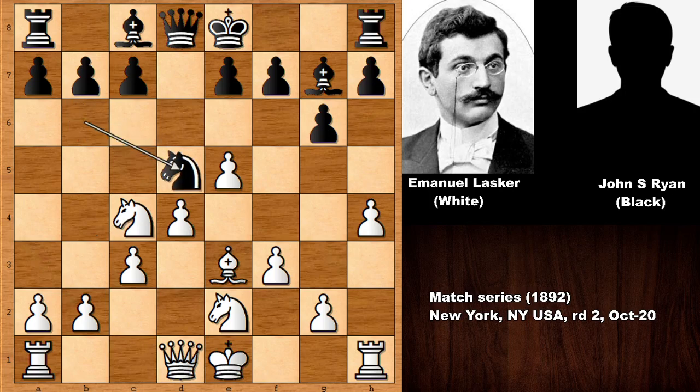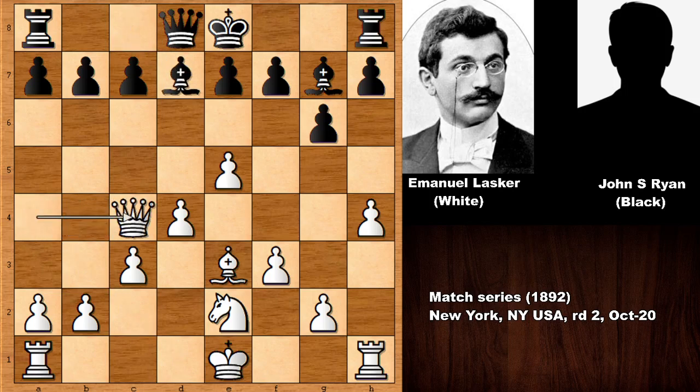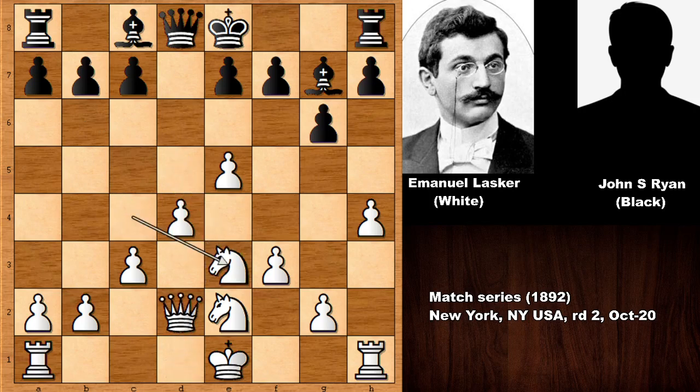Knight to d5. If capturing the knight, then queen check and getting back the material, and in this position white is a pawn up. So this is better for white. This is why, without any fear, Emmanuel Lasker simply captured the pawn and knight to d5. Queen to d2, capturing the bishop, and Lasker has two knights while black has the bishop. Emmanuel Lasker is giving the bishop to his opponent, but he has the better position — white is preferred and a pawn up.